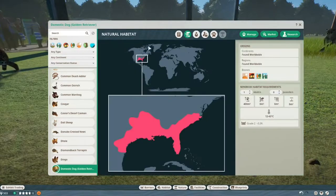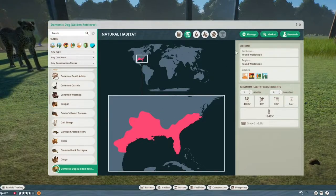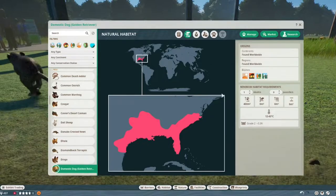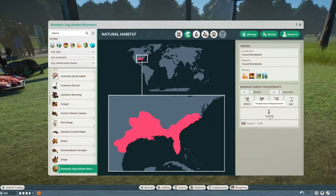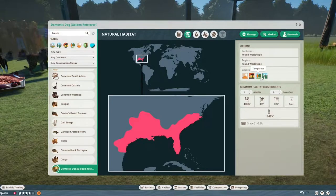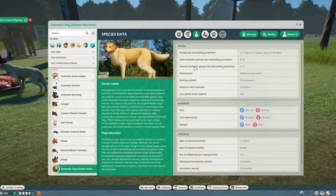The map again doesn't make sense. If you're usually really good at this — over here you can see they are found worldwide — but then the map only shows a small part of northern and central America. For habitat needs, they don't need too much space, they don't need water, and they don't need climbing. That said, they do swim and are extremely cute when they swim. They like the desert, grassland, temperate, and taiga biomes.